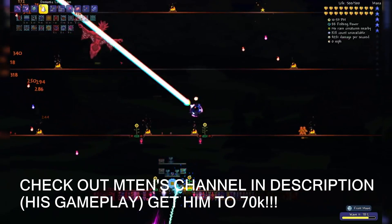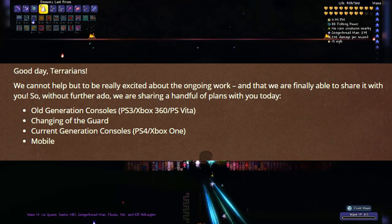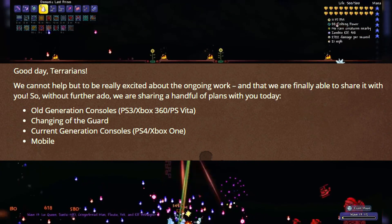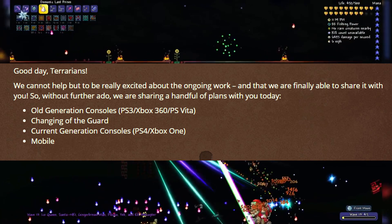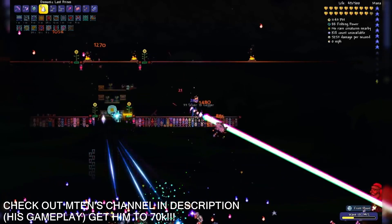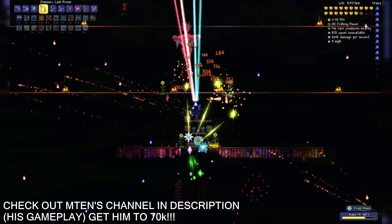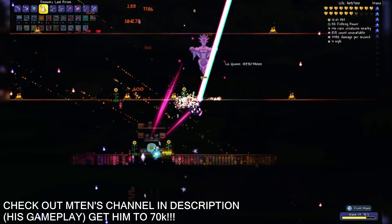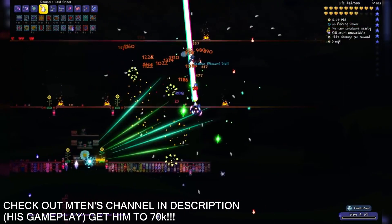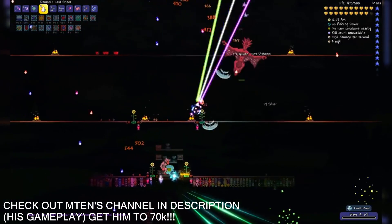Currently, console does not have 1.3 Terraria. The only consoles that are getting it are Xbox One and PS4. Mobile will get it as well, but I'll explain that a little bit later. Starting with Xbox and PS4, they're the only platforms that will be getting 1.3, and any updates from there will be on the next-gen consoles. You'll also probably get it on Android, iOS, and tablets. I'll leave all this information in the description anyway.